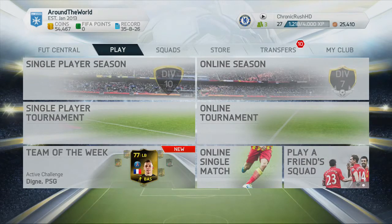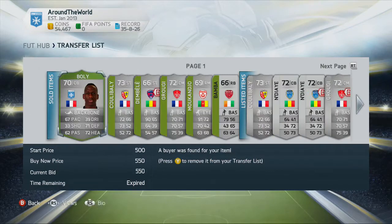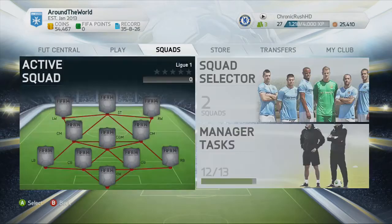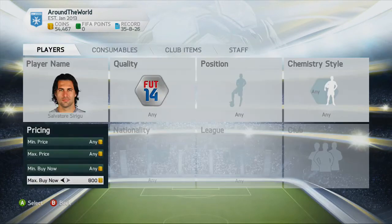This is Chronic Rush and welcome to episode 30 of my FIFA 14 Road to Gold Around the World Series. We have 10 players who have actually sold in our transfer list — this is the French League 2, just some of the players selling. We've still got quite a few more to sell, but we've got 54k there, which is a fairly solid amount. And we're going to go out and build the French League 1 squad.